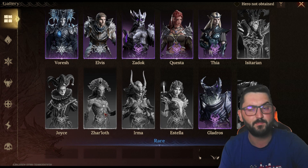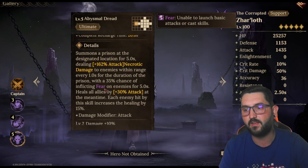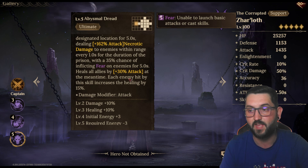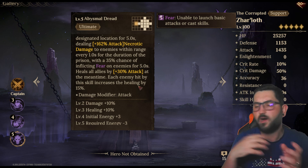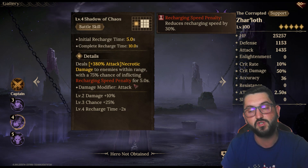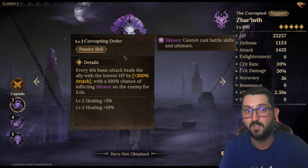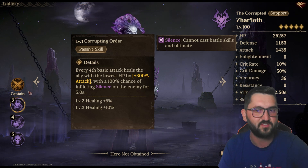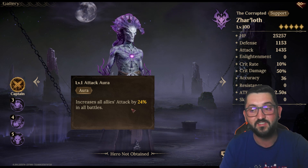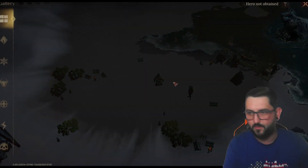The second honorable mention is Zarlath — one of my most wanted epics even though I don't have him. His ultimate does AOE damage and has a chance to play sphere on enemies while healing all allies by 30%, with each additional enemy hit increasing healing by 15%. His battle skill brings good damage with recharge speed penalty. His passive heals the ally with the lowest HP by 300% of his attack every fourth basic attack, plus a 100% chance to silence the enemy for five seconds. He also increases all allies' attack by 24% in all battles.